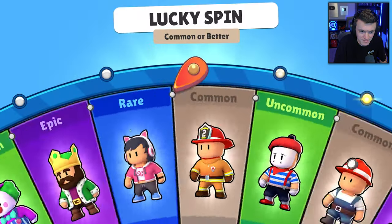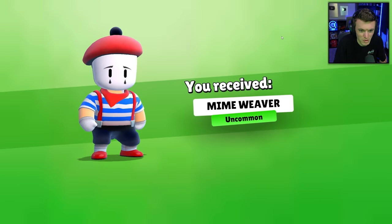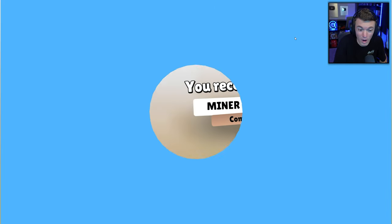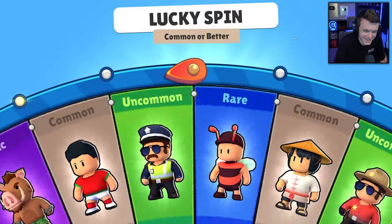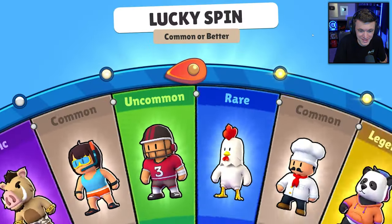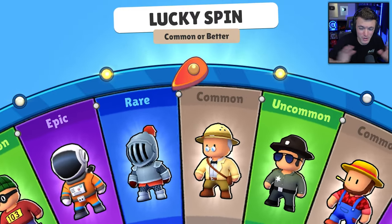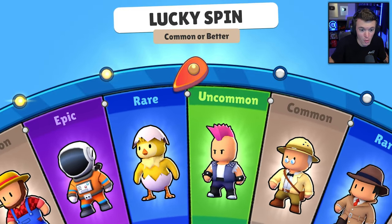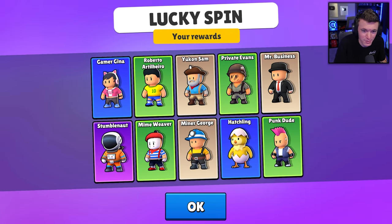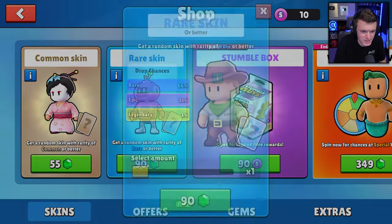Stumble Knot — OG skin, nice. I love the clown skins like Bozo. Oh, I thought we were about to get our first duplicate — that would have been wild in the first 10 spins. Hatchling on the 10th spin. Thought we were about to get Hatchling again but we got Punk Dude instead. 10 unique skins — that's a W!